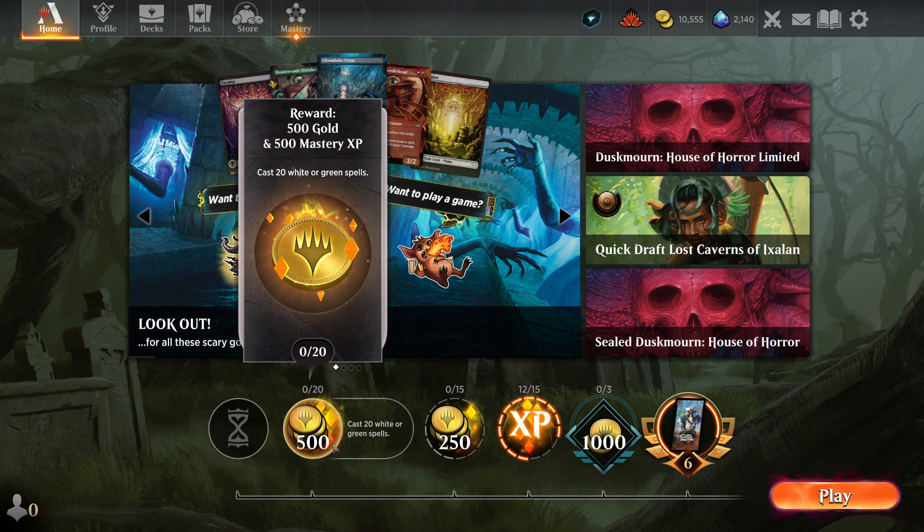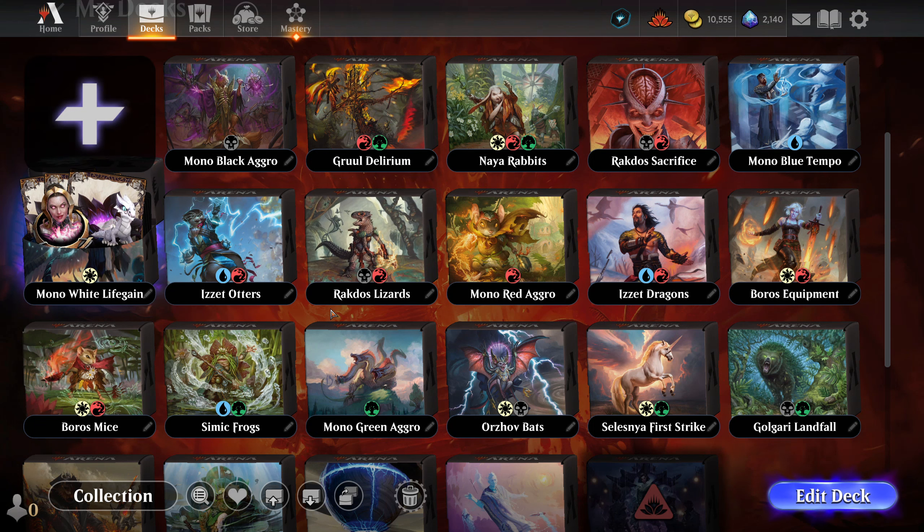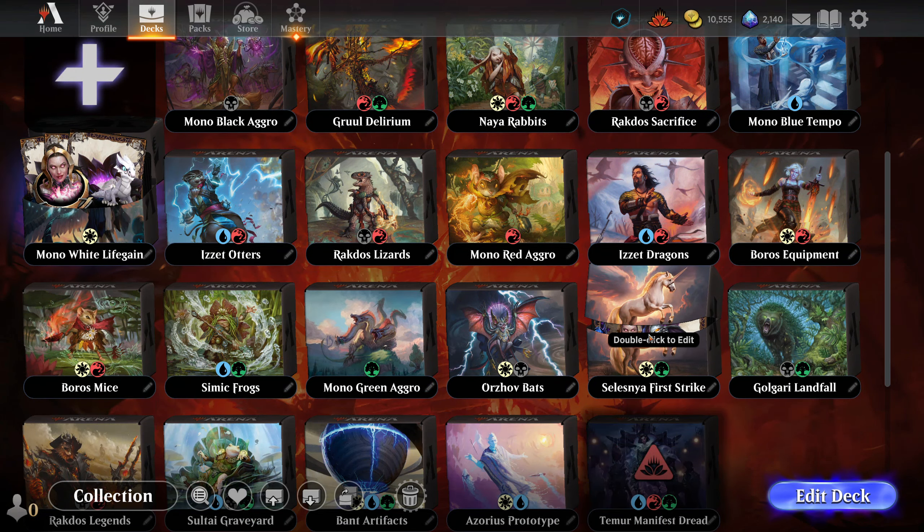Today's daily quest is to cast 20 white or green spells — nice and easy. I don't currently have an updated Sleznia deck, so we're going to be doing one of our older ones at the moment: our Sleznia First Strike.